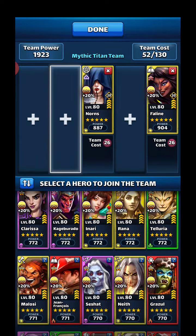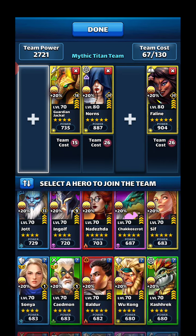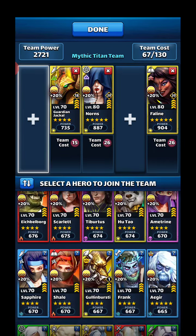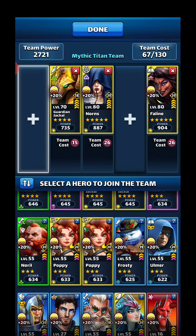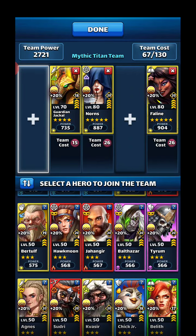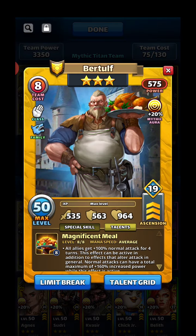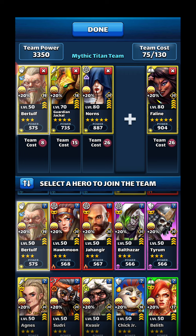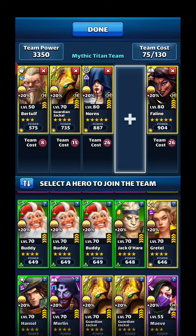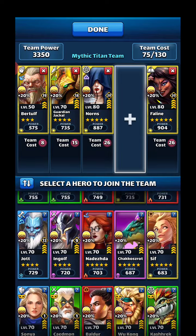We definitely want Norns in. We're gonna do my emblemed Jackal and my emblemed three-star — he's newer so I don't recognize his name right away. He's basically a three-star Mickey, just without the stopping of the specials. White Rabbit is my defense-down hero.